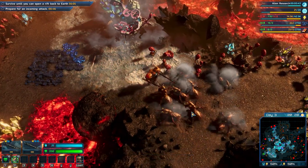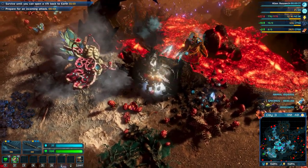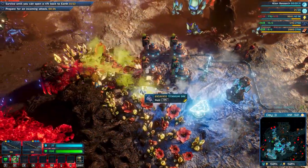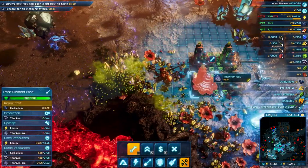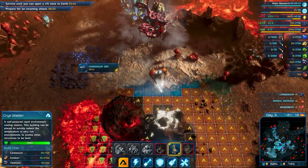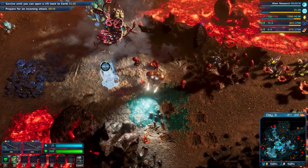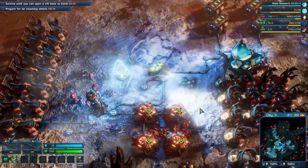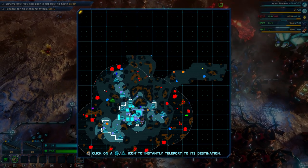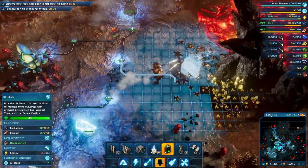We should get this carbonium over here also. Let's get back to work here. We actually need a cryo station. Ironium storage is full but we will get attacked in five seconds, so let's get more AI hubs.